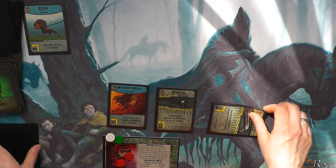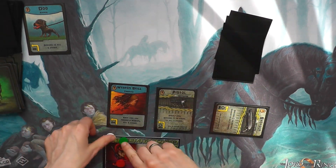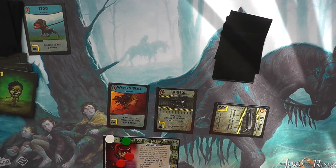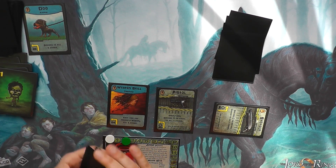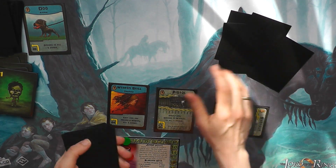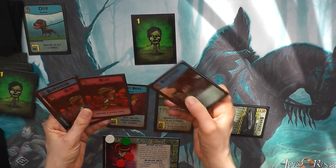We're going to get the shotgun. One, two, three, four. We're going to get the shotgun and add wave two, so we have to add two zombies. And we only have one zombie — which is really good.